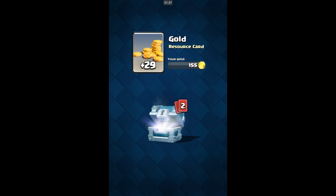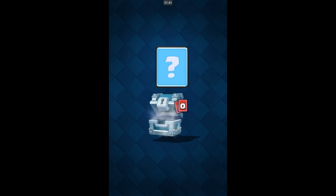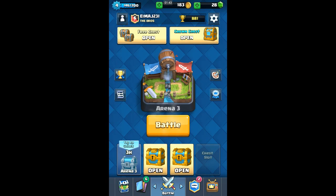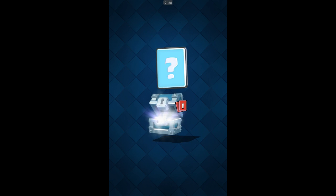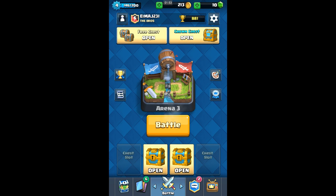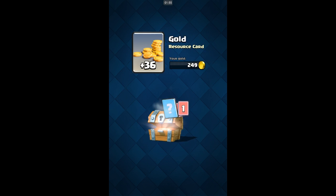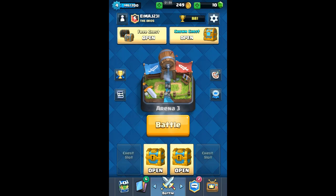We're gonna speed this up. We get 29 gold, we level up our barbarians, and our cannon. We're already getting good stuff. Two spear goblins and three cannons. Let's do our free chest — four minions.